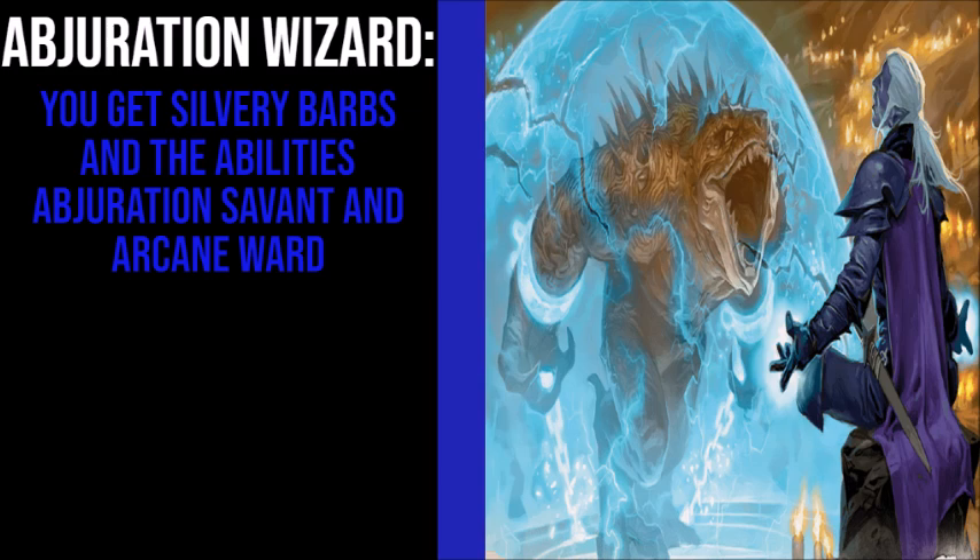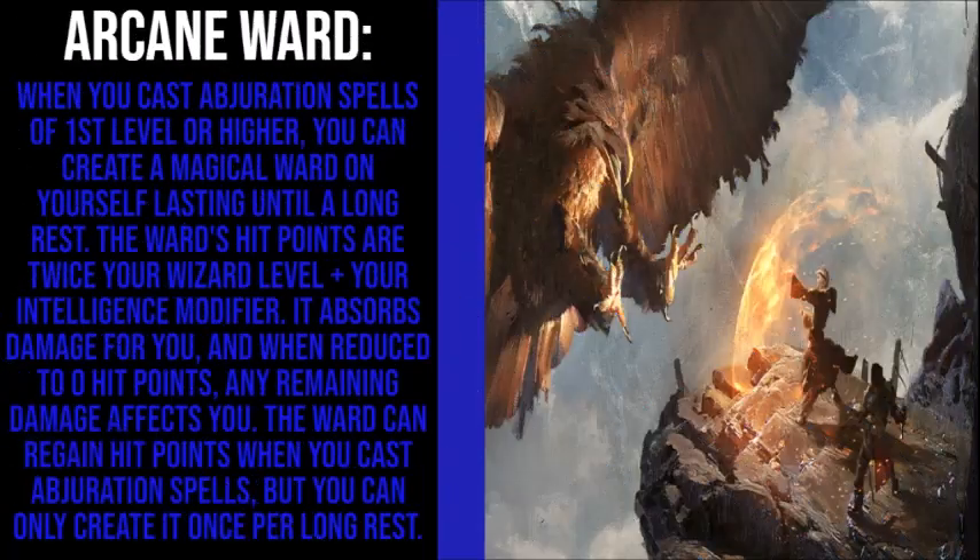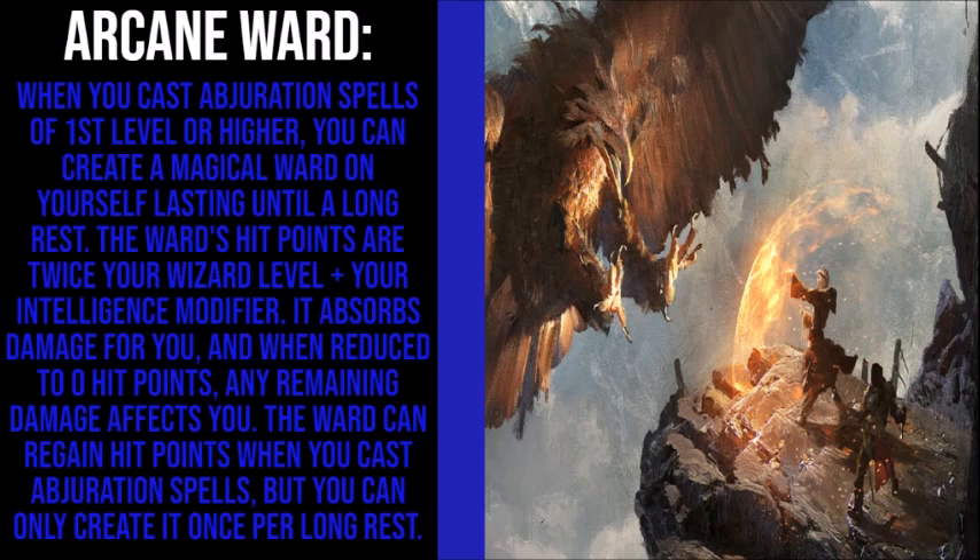Abjuration Wizards get the abilities Abjuration Savant and Arcane Ward. Abjuration Savant lets you halve the gold and time you must spend to copy an Abjuration spell into your spellbook. Arcane Ward lets you cast an Abjuration spell at 1st level or higher and gain a magical ward on yourself lasting until a long rest. The ward's hit points are twice your Wizard level plus your Intelligence modifier. It absorbs damage for you, and when reduced to 0 hit points, any remaining damage affects you. The ward can regain hit points when you cast Abjuration spells, but you can only create it once per long rest.